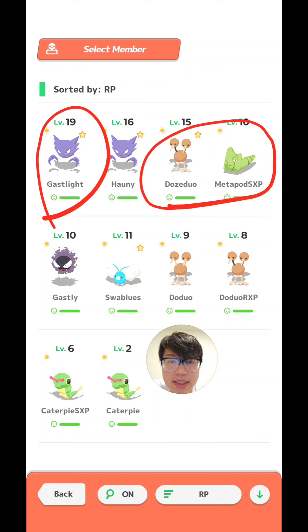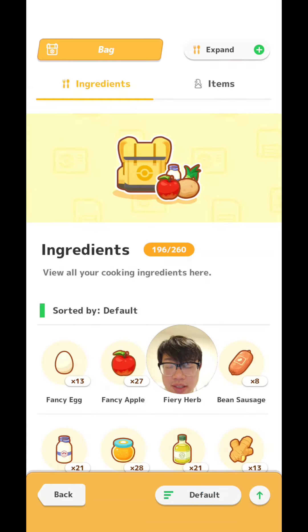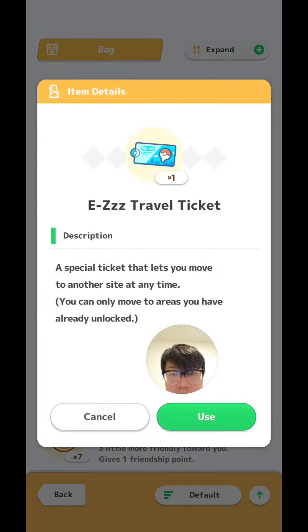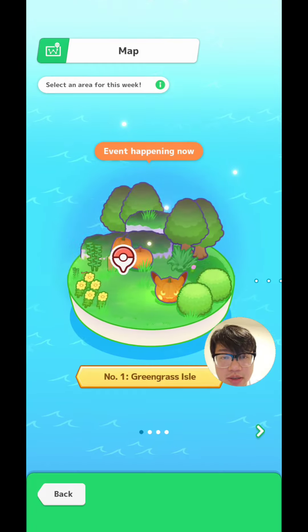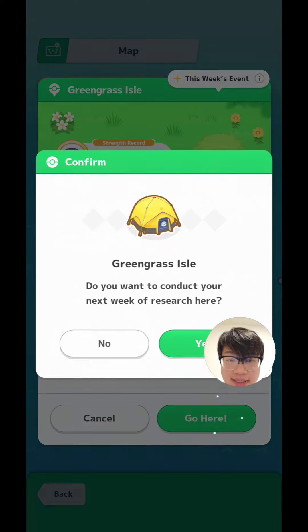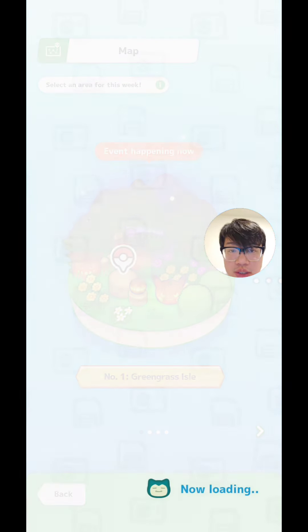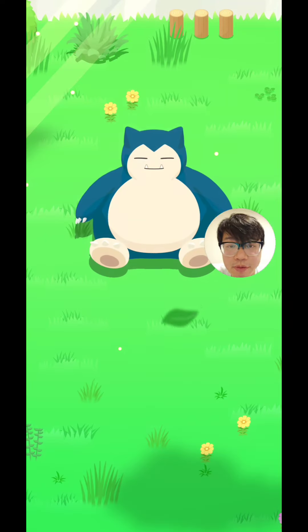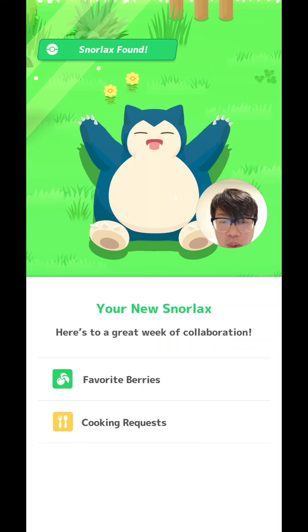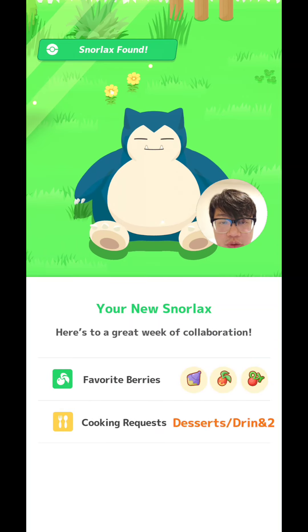What I decided to do was buy the 100-point easy travel ticket to change the berry typing. This is what it looks like when you use an easy travel ticket, if you've never seen it before. If you press Use, you can only move to areas that you've unlocked. I chose the same area again — you can choose the same area, you don't have to choose a different area. Some people have asked me that before. And Snorlax will re-roll its berries and its request for the dish for the week.